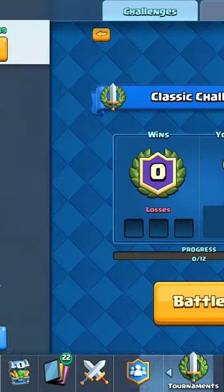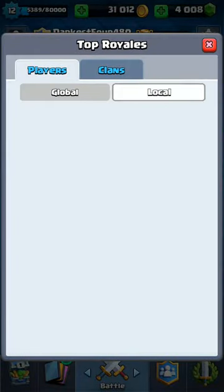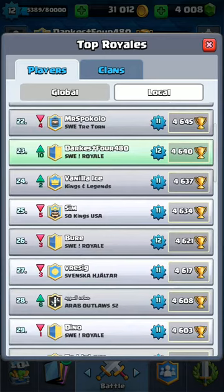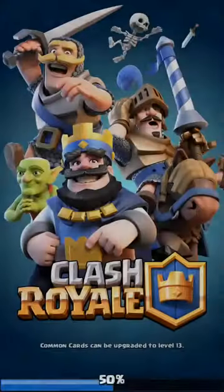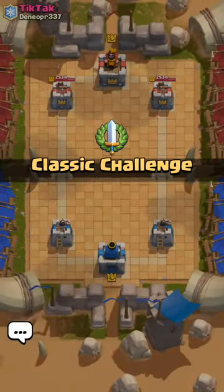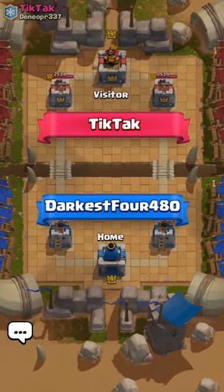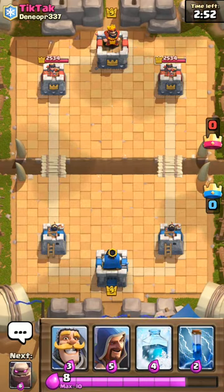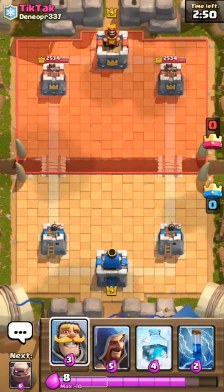I'm quite high on the leaderboard, so I don't want to give away my trophies — 23rd right now. Facing a deck from the opponent. Knight, Wizard, Freeze, and Zap spell.